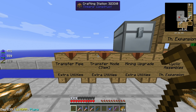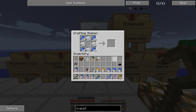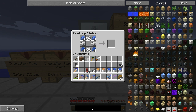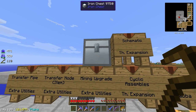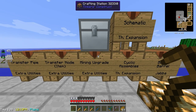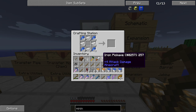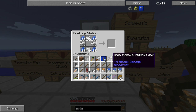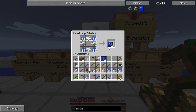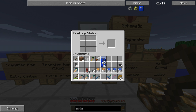These transfer nodes can transfer blocks at an insane speed. To maximize that, we also want to create Mining Upgrades — we're going to need 80 of these, 20 per transfer node. A mining upgrade is made out of lapis, iron, and a pickaxe. I have 40 iron pickaxes created in this chest. I'm going to grab them and create all the mining upgrades — it gives you 2 per crafting set. I'll bring you back when I'm done. Our last 3 mining upgrades are being created; they're not very cheap, but they are very powerful.